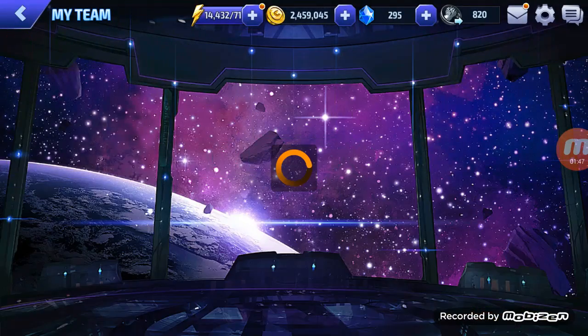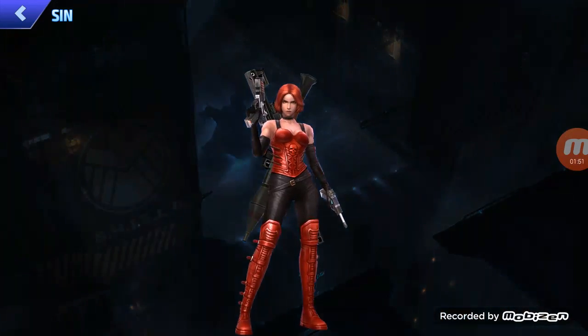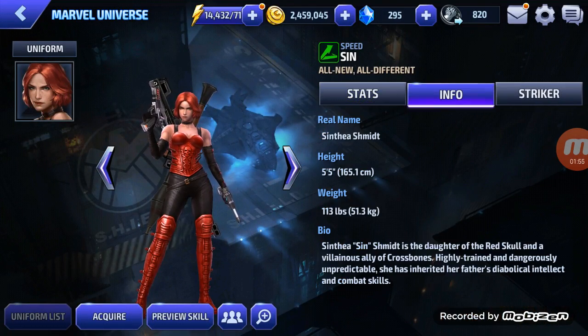And we got the new character. Now let's see the character. We got Sin. Yeah, this is Sin — the new character. That is a pretty interesting character. Let me read the bio: Cynthia Sin Smith is the daughter of Red Skull, and the villain is an ally of Crossbones. So she's the daughter of Red Skull.